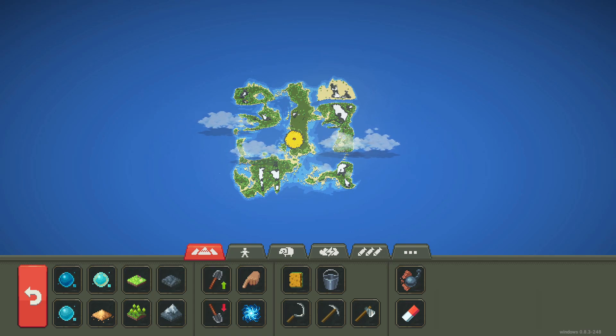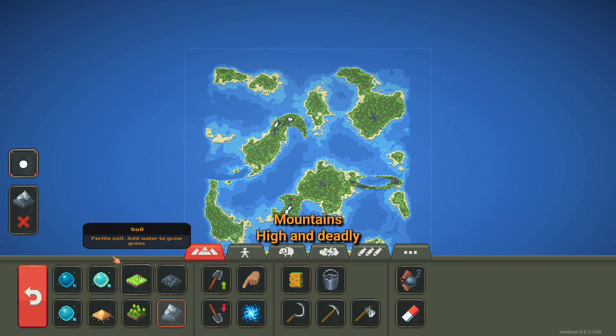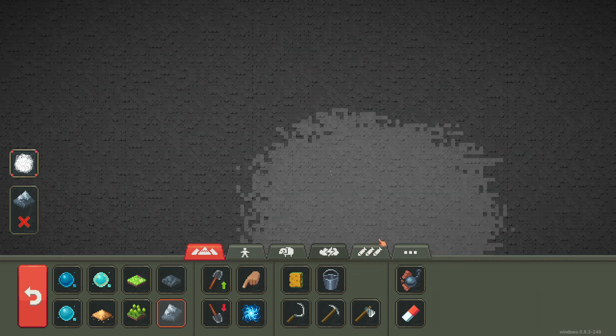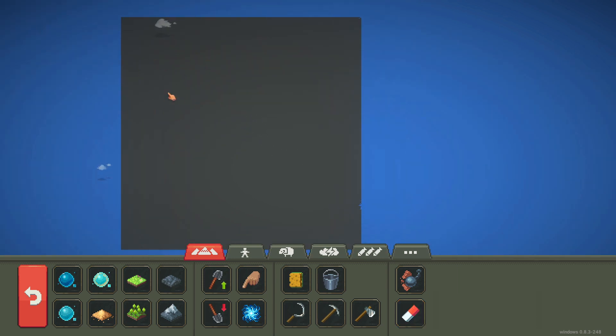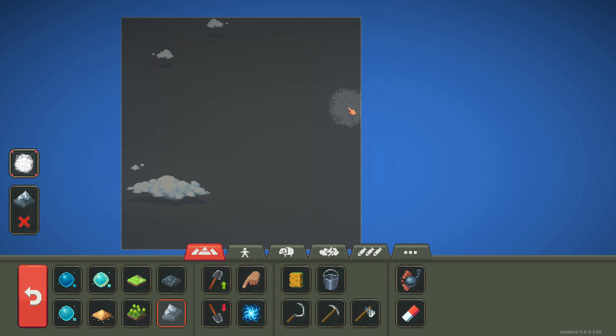Hello everyone, so today we're gonna be doing planet battles. I'm thinking I'll make four different planets with kind of four different biomes, different resources, different access to different things, and we'll see who does the best. We're gonna start off with a huge world, and I'm just gonna say that the mountains are space. So I'm gonna cover the whole world in mountains. My thoughts here are we're gonna do Earth in this corner, then Mars, Uranus in the bottom left, and then Mercury down here. Each one's gonna be a different biome with advantages and disadvantages.